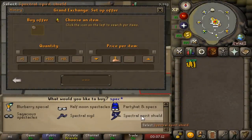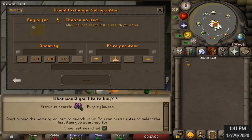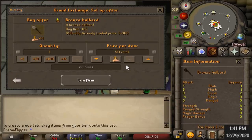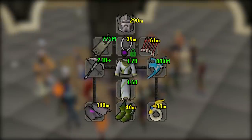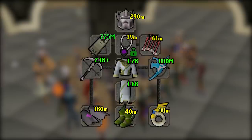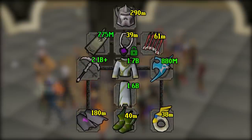Welcome back everyone to another episode of my Flipping to Max Set series. The idea is very simple — about a year ago I started with only one GP, and I'm trying to eventually turn that into the most expensive gear for every item slot in the game. We need an Elysian for the shield slot, a Third Age Pickaxe for the weapon slot, and together it's going to total somewhere between seven and eight billion worth of gear.